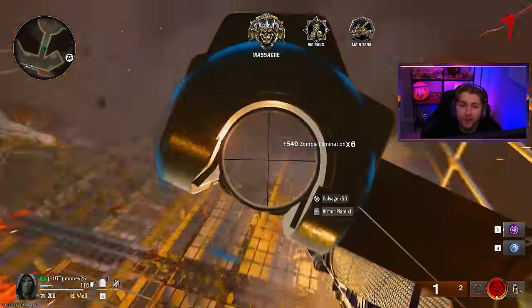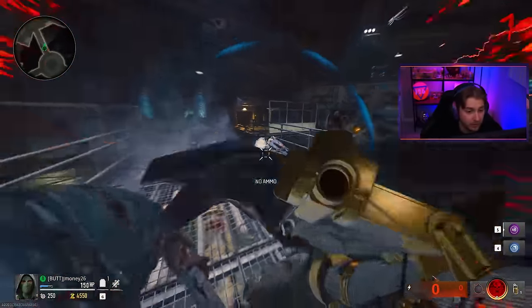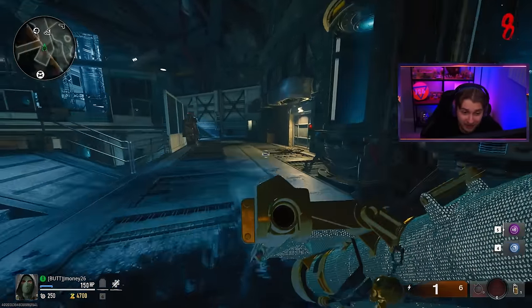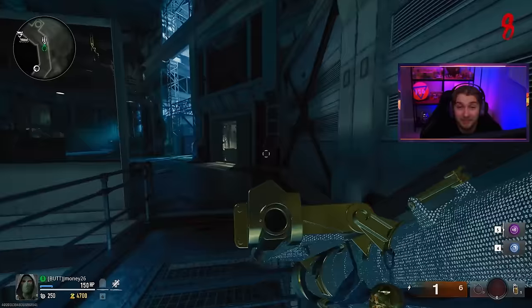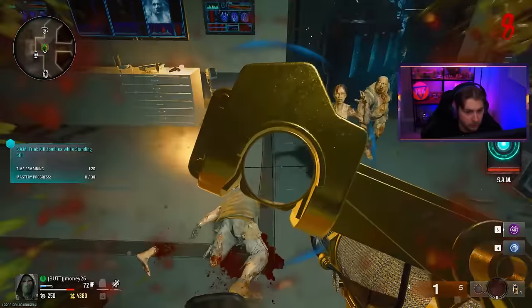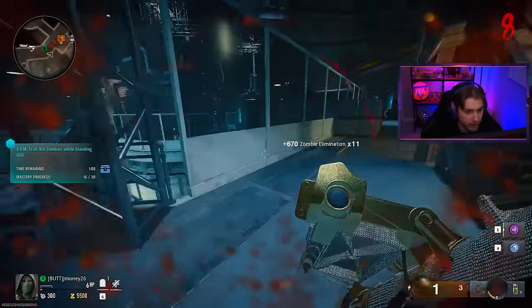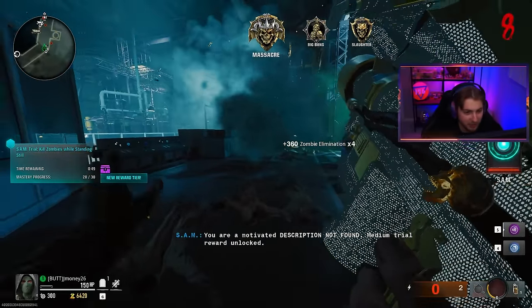Let me show you my nice little discovery that I made while preparing for this video. We activate Frenzy Guard here, and check this out — I can shoot at my feet all I want with no PHD, because all the damage I take while in Frenzy Guard is to my armor. I don't want to take too much armor damage from these explosives, but as you saw right there we ran out of ammo in the middle of it. So every time we activate it we need to be standing right next to an ammo box, and we should be able to take out almost an entire round of zombies without even having to Pack-a-Punch.